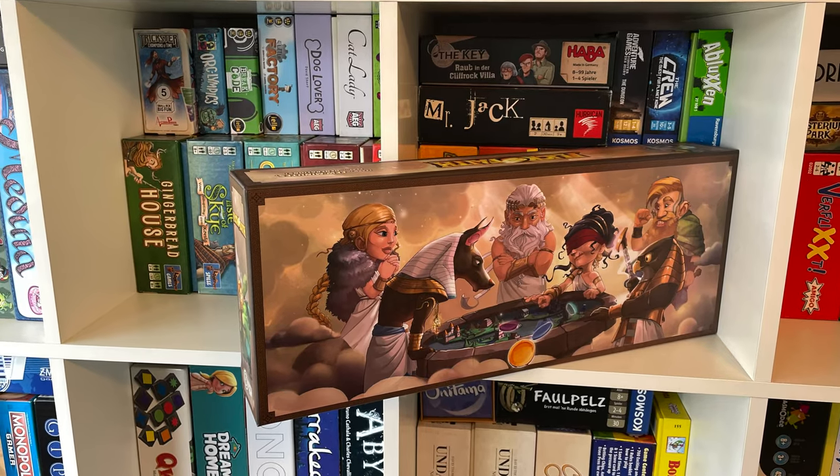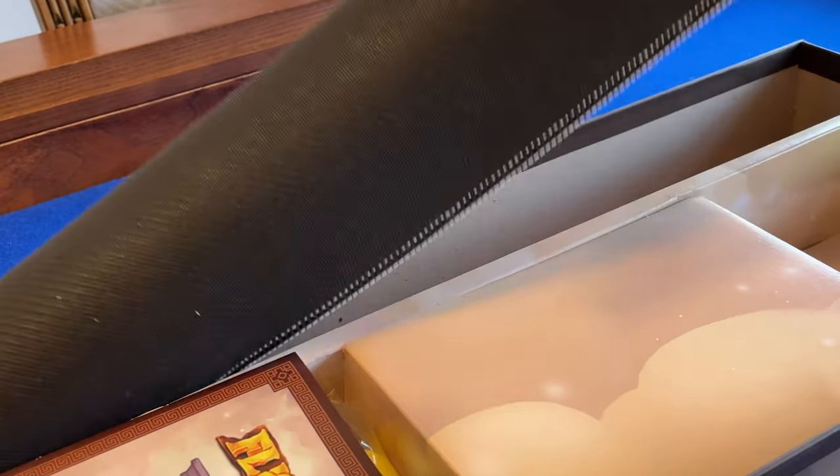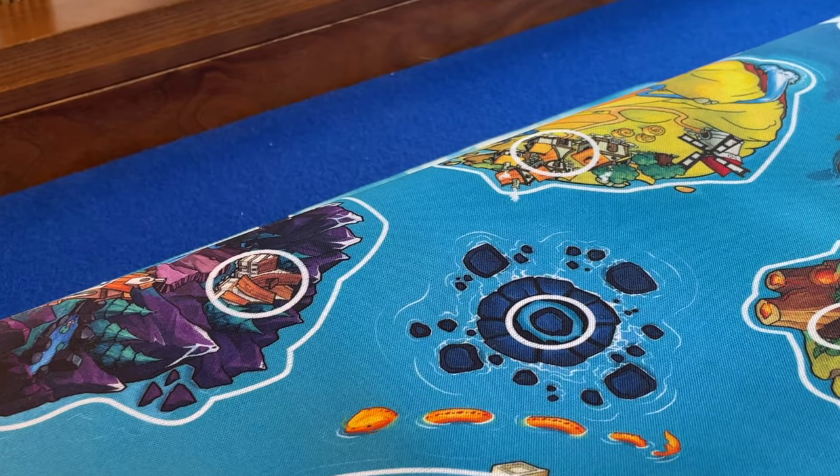The non-standard box shape makes it really hard to store, and shops are going to really struggle to display it effectively on their shelves. The box shape has been chosen to make space for the rolled-up vinyl game board, which is convenient but quite a risk commercially speaking. I guess the contrary argument is that in a saturated board game market, perhaps bold choices in your packaging are one way of standing out.